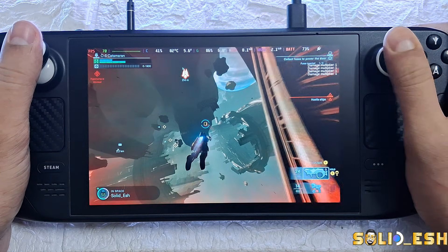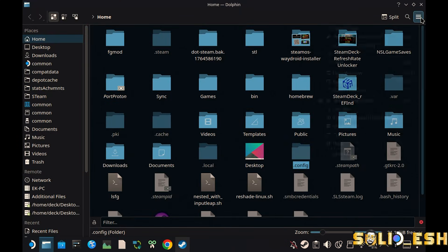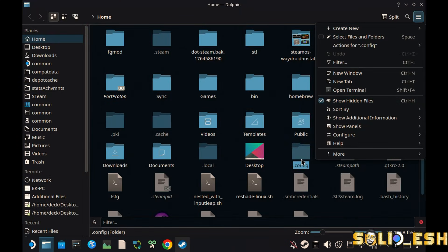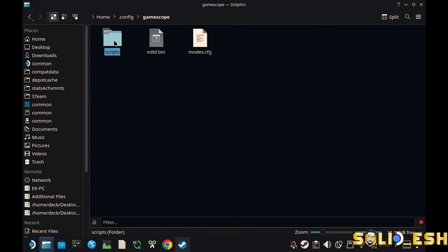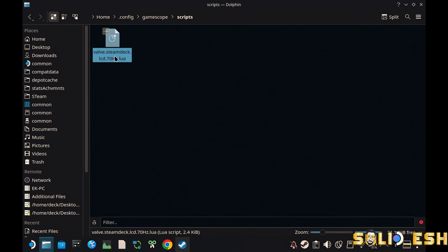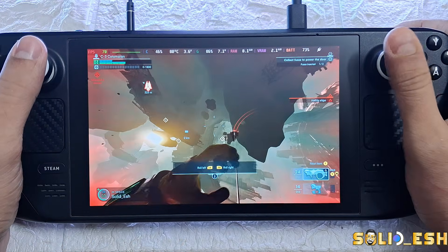If you check the Performance tab you should now see it running at 70Hz. If you run into any issues, there's a GitHub page where you can reach out for support. To uninstall it, navigate to the Home folder, enable hidden files, open the .config folder, then GameScope, then Scripts, and delete the 70hz.lua file.